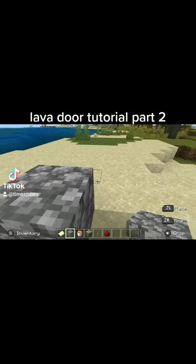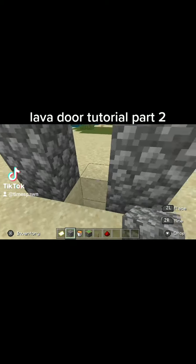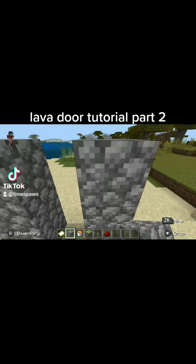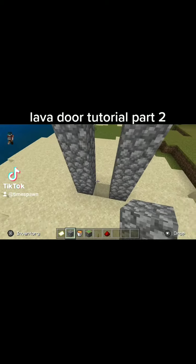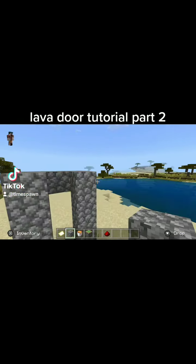Alright, to build the lava door — this is just a simple design, you can build it any way you want as long as it's similar to this. First, you build the frame for the door.